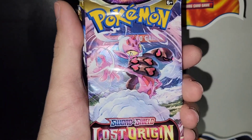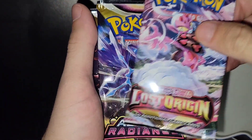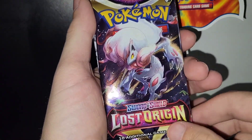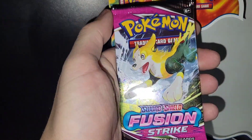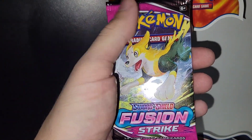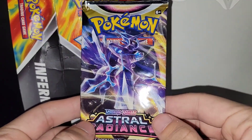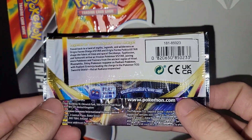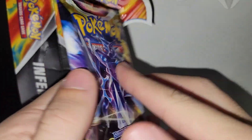These are the packs you'll be getting — you'll get a Lost Origin, an Astral Radiance, another Lost Origin, and a Fusion Strike. All right guys, we're gonna start with an Astral Radiance pack — one of my favorite sets for this generation, I love Astral Radiance.